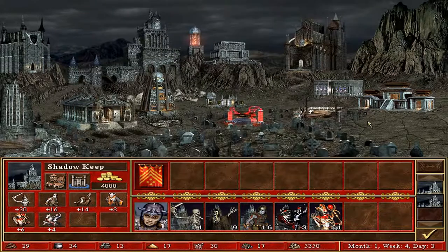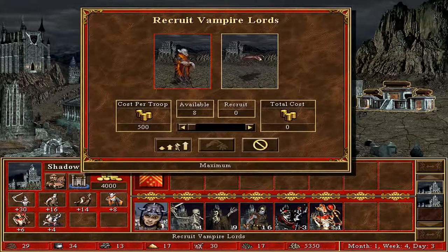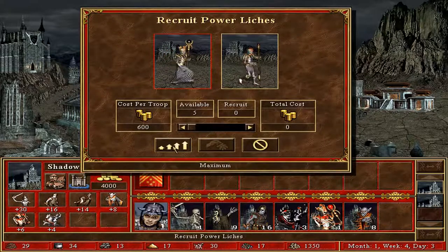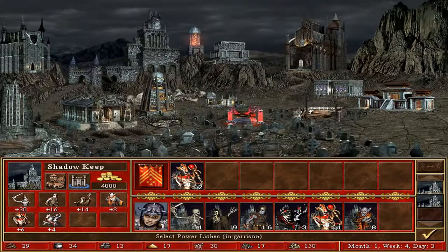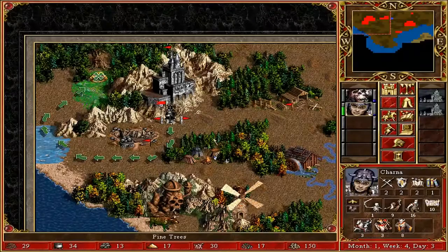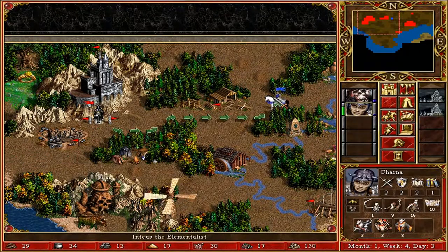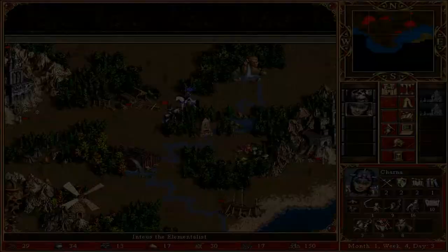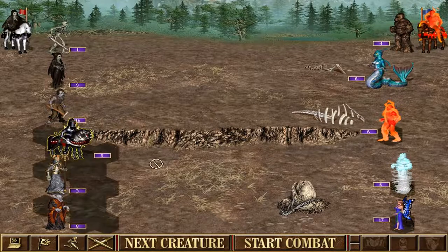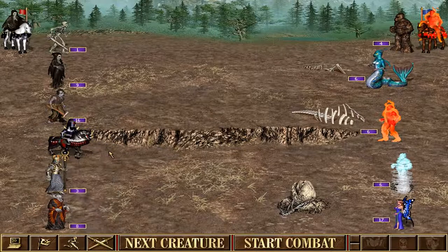Wraiths are ghosts that can regenerate each round, and the building upgrade makes them into wraiths which are generally better. Vampires are pretty good and vampire lords with the upgrade are even better. Liches are the ranged unit of the faction — they can shoot clouds of poisonous gas that deal AoE damage. Upgraded, they become the power lich, which is stronger, faster and better in general. Black knights are extremely powerful and their upgrade, dread knights, are even better — one of the most powerful units in the game apparently.